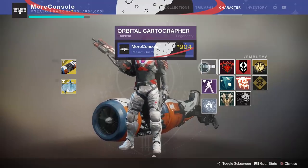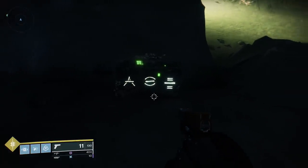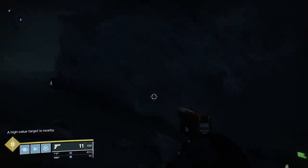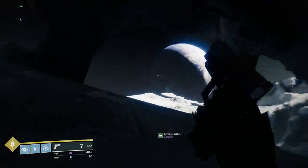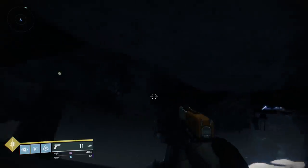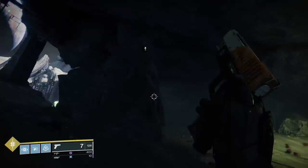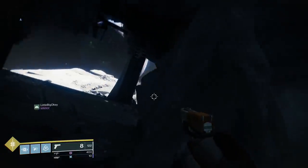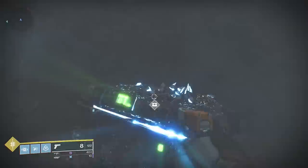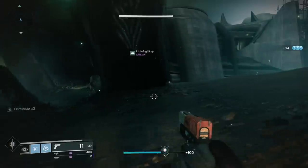Next up we have rune chests — you'll come across these all over the moon. In order to open them you'll need to solve a very simple puzzle. The front of the chest has three different runes — think of this as a rune code. In close proximity to the chest you'll find those same three runes. Locate them and shoot them in the order that they appear on the chest, and once you've done this you'll be able to open the chest and partake in the sweet precious loot within.